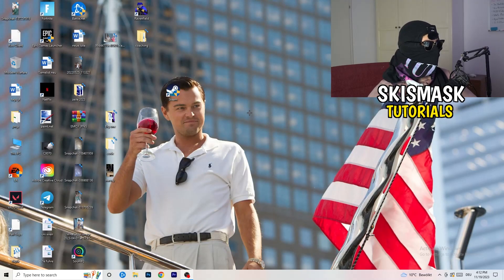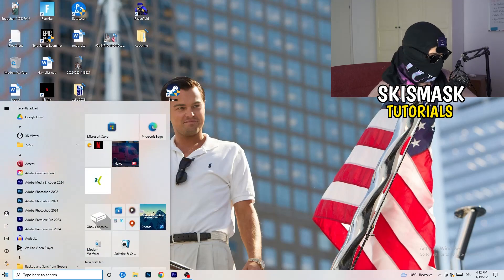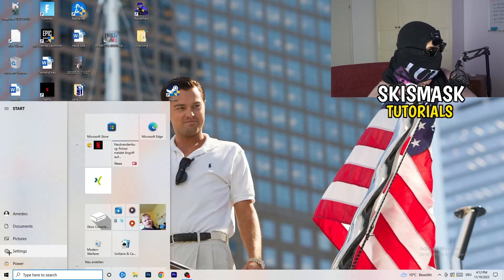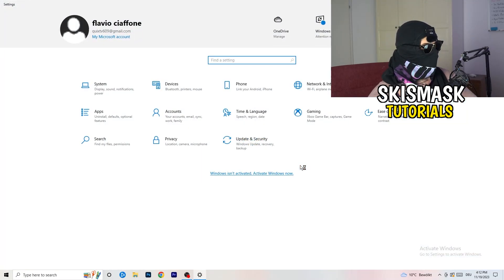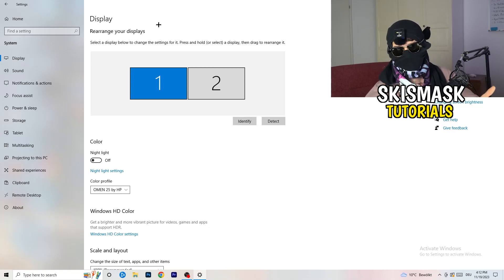Once you're finished, close the NVIDIA Control Panel. Then go to the bottom-left corner of your screen, click on Windows Settings, or press the Windows key on your keyboard. Go to System, then Display. Check which monitor is your main one — for me it's monitor one, which is where I play my game.